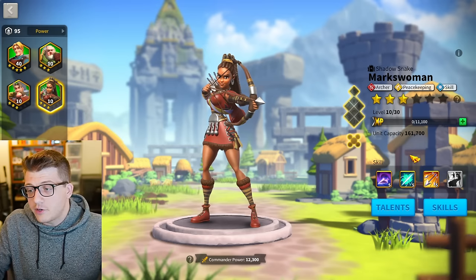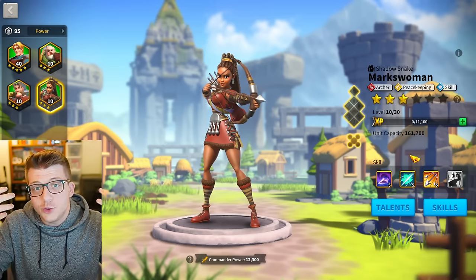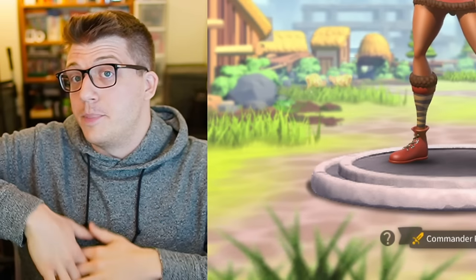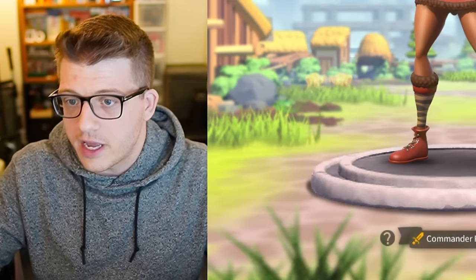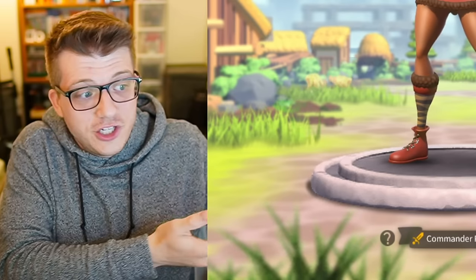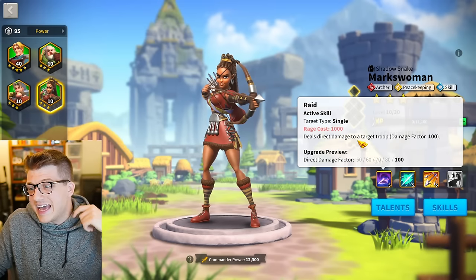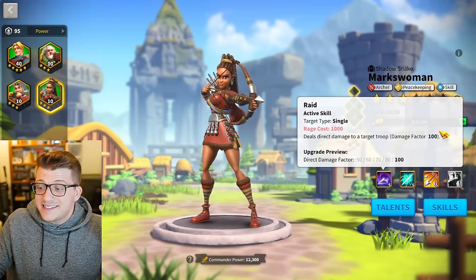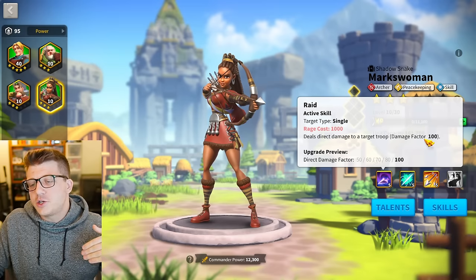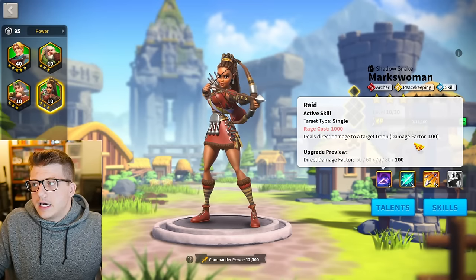That way we have a baseline for how much damage skills are doing, because your normal attacks and counter attacks happen every single turn — that's the damage that is guaranteed to occur, there's nothing else that has to happen. Whereas with skill damage, you actually have to build up rage to launch that active skill. In order to understand how powerful skill damage is, you have to understand how much damage is basic damage.